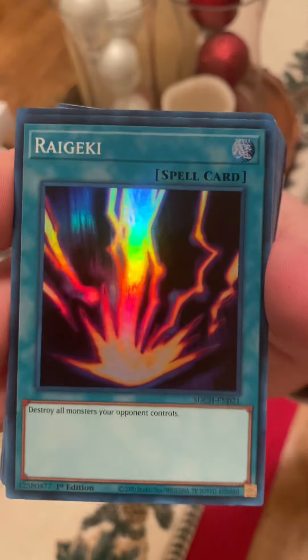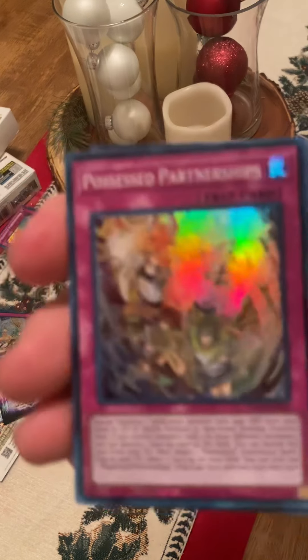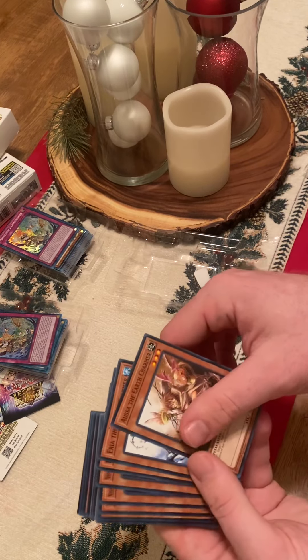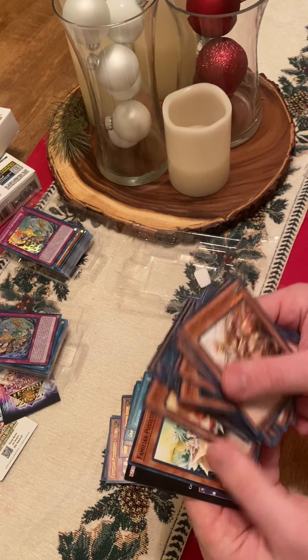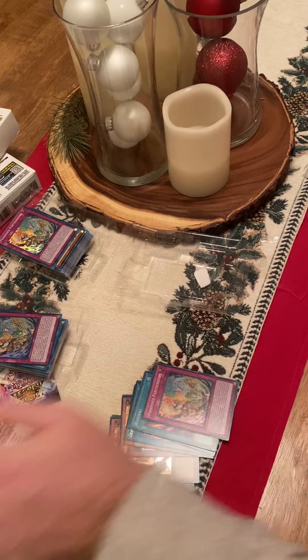Another Raigeki — that one's back to normal. Here's our Possessed Partnerships. And then here are all of our commons again, which we went through those with the first one, all the way through. And there's our three cards there.